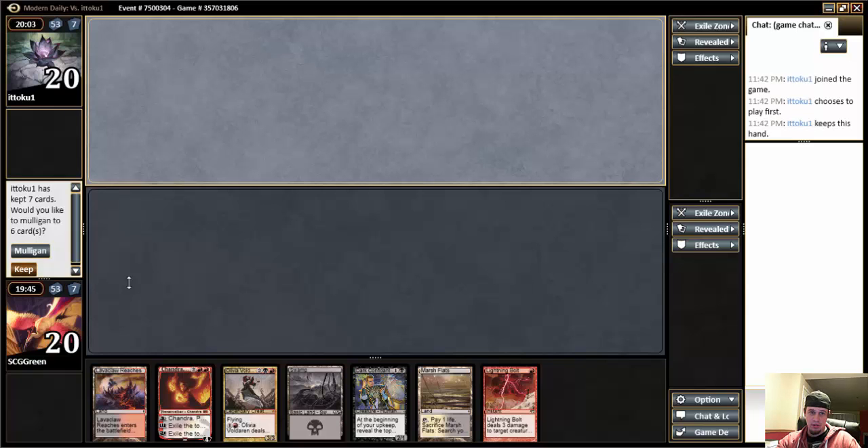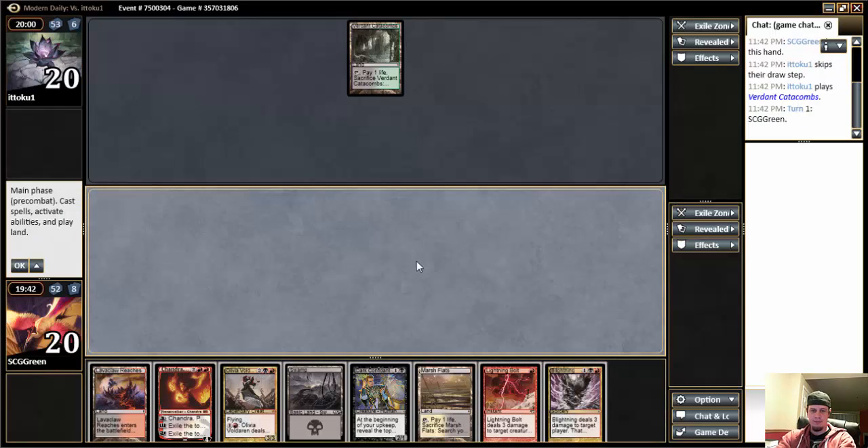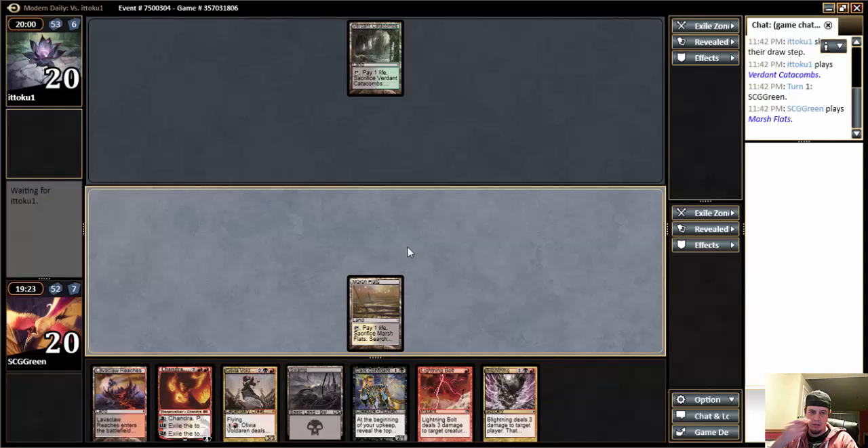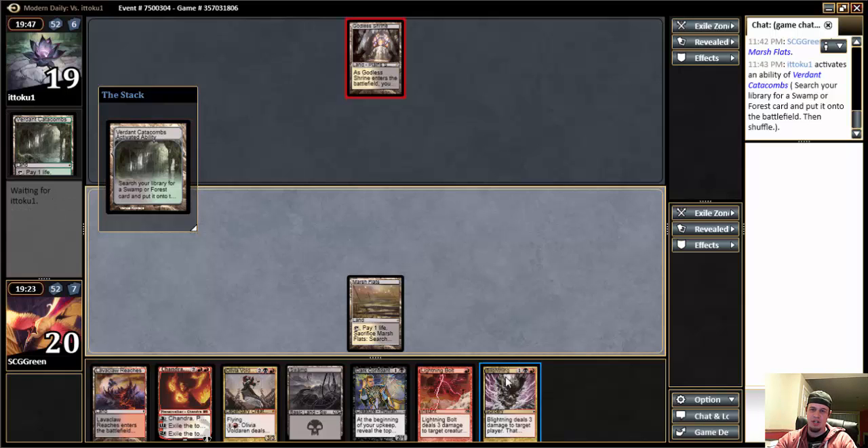Certainly keeping this. I might normally want to play Marsh Flats in case he plays his own Confidant or small Tarmogoyf or Scavenging Ooze. Since I drew a three-drop, I kind of want to have three mana on turn three. But I think this is just better — if he does play a two-drop and then I want to play Confidant, I don't want him to just kill it, play another thing, and I'm super far behind. I think doing it this way is just better than potentially not being able to play something on turn three.